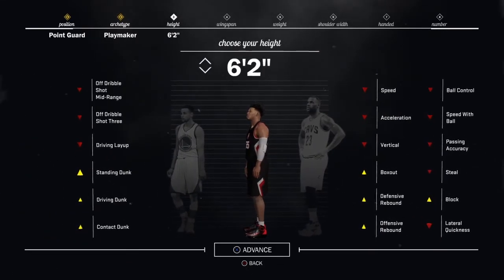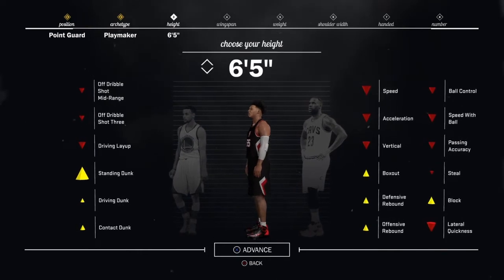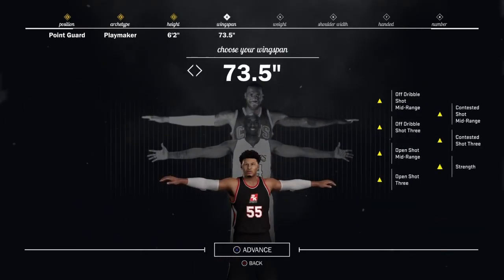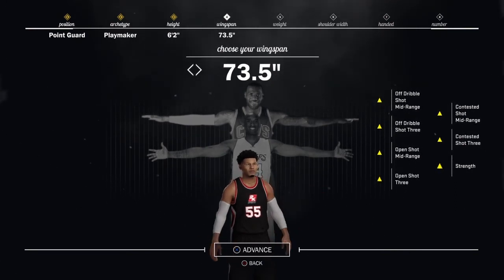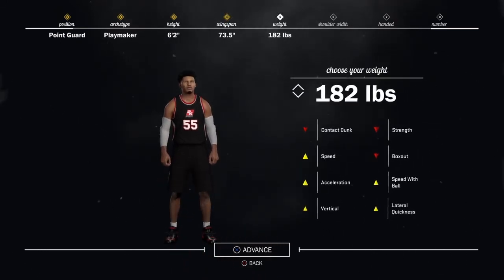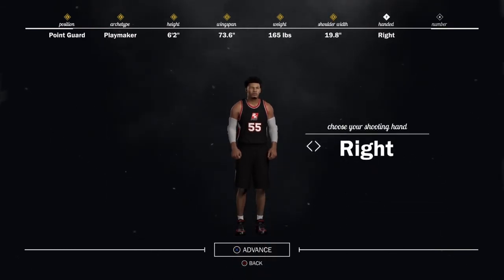For height on the playmaker, anywhere from 6'2 to 6'5 is really your choice. For wingspan, make sure you go to the lowest wingspan again so you can increase your shooting as a playmaker, since playmakers don't really have that much great shooting. Go all the way to the lowest weight to gain some speed, especially if you want a speed boost. Shoulder width and hand size don't really matter — it's your choice.